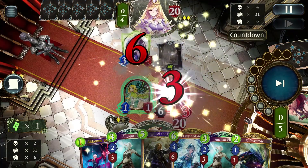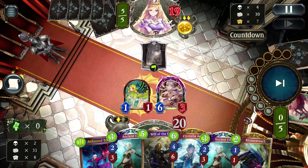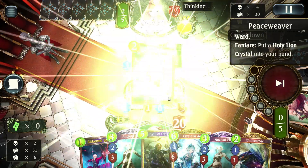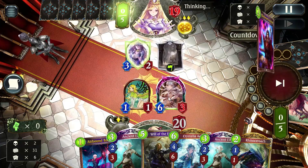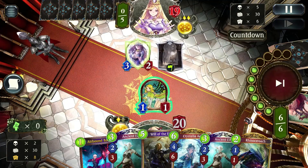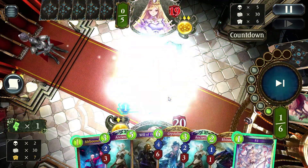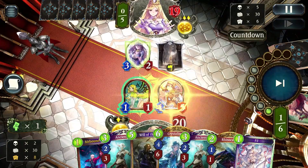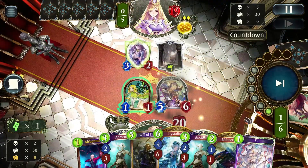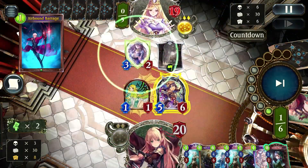Usually on turn five in this deck, Fortune Hunter Fina is your number one play — you want to play it and evolve it. If you have it in your hand, it's honestly worth it not even to think about; you just do it. I would say Korwa is our second best play on turn five — you play her and start the Fill effect. Lucky, we get a Fortune Hunter Fina on our next draw — so as I said, don't even think, just play it immediately.